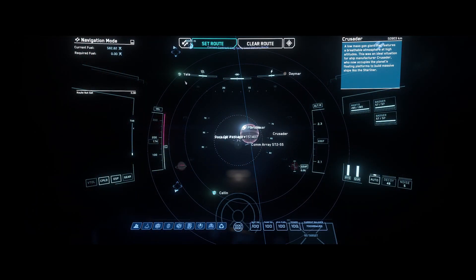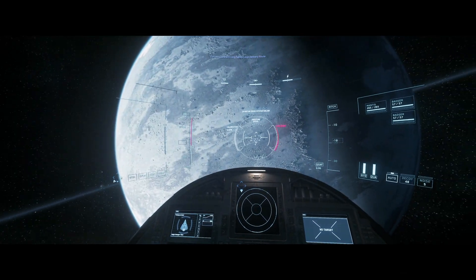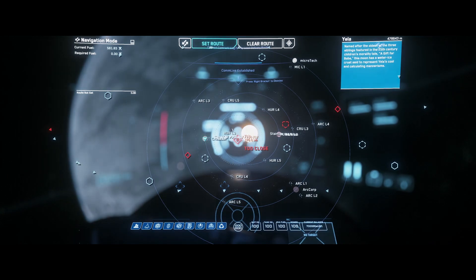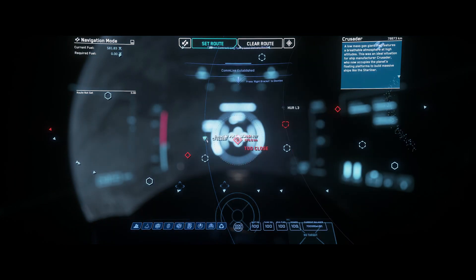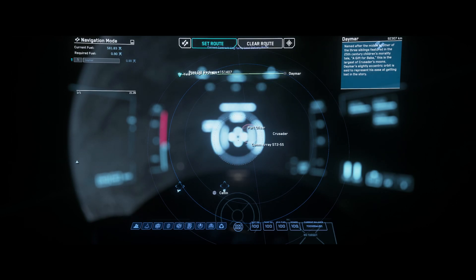I'm going to start with the one that annoys me the most. You open your star map, you find your destination, but the route won't set. This issue is very annoying, but in most cases can be worked around by trying to quantum to a different OM or moon. After that, you should be able to set a route to your intended destination. I have also heard that this bug will be fixed in 3.17, but that remains to be seen.